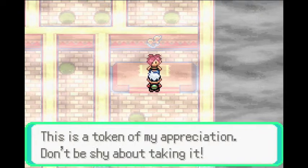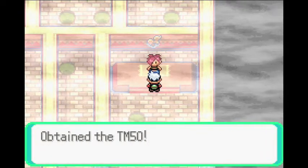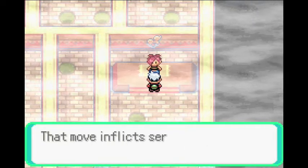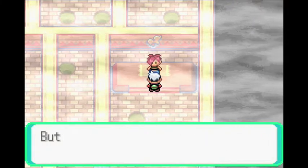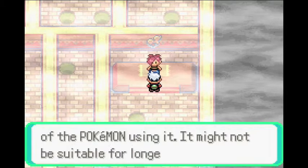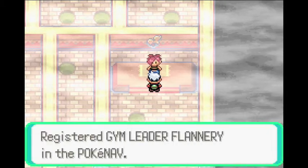This is the token of my appreciation — don't be shy about taking it. We got TM50 and I think that is Overheat, which is what Torkoal used. That move inflicts serious damage on the opponent, but it also sharply cuts the SP Attack of the Pokemon using it, so it might not be suitable for longer battles. We are going to register gym leader Flannery.